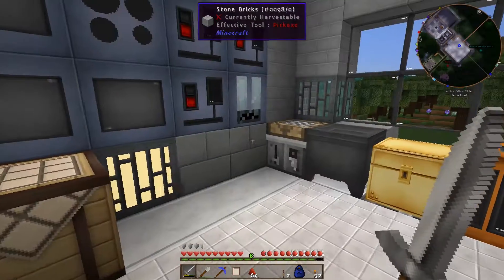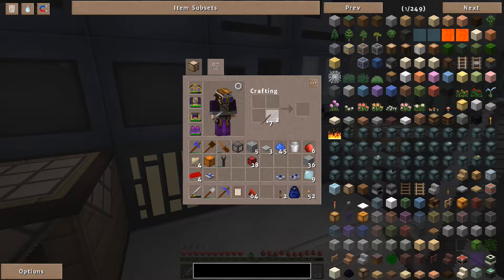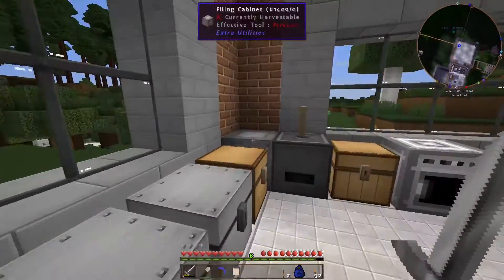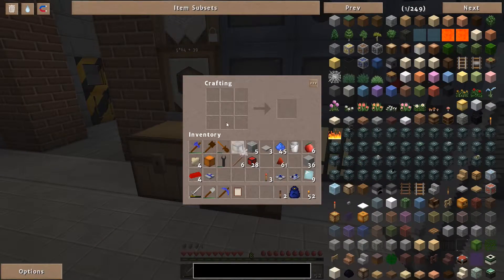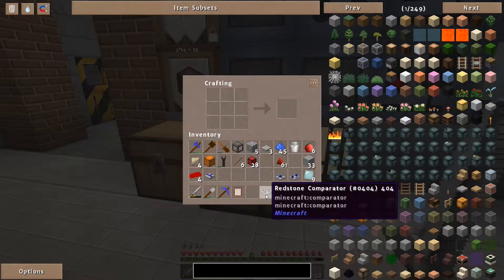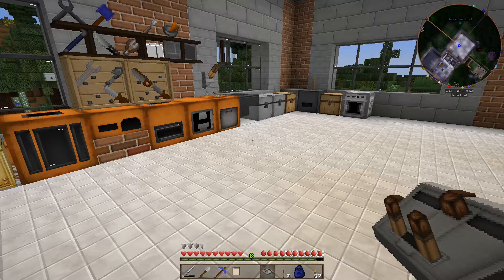Another piece of redstone circuitry we need: three redstone torches and one nether quartz. If you know vanilla Minecraft you should know what I'm making — a redstone comparator. This guy is able to detect pretty much — it's mainly used for detecting storage stuff.